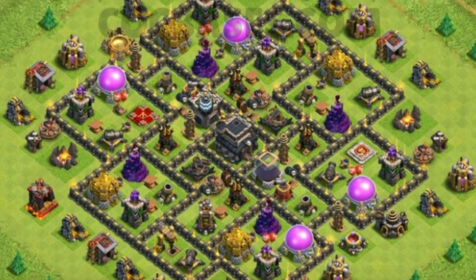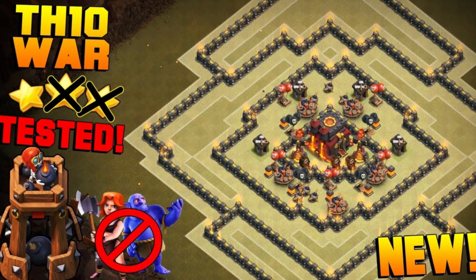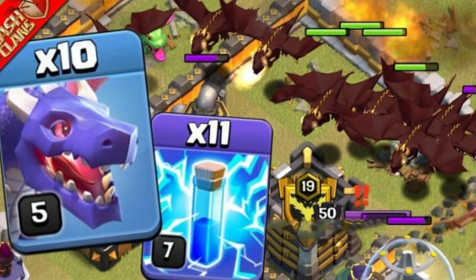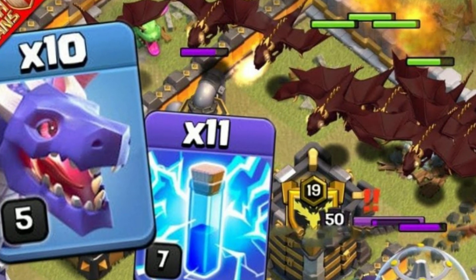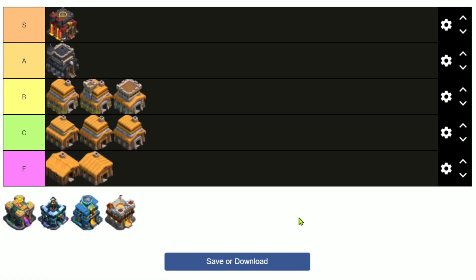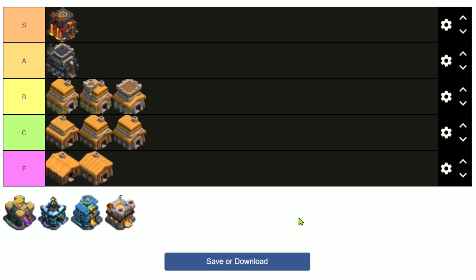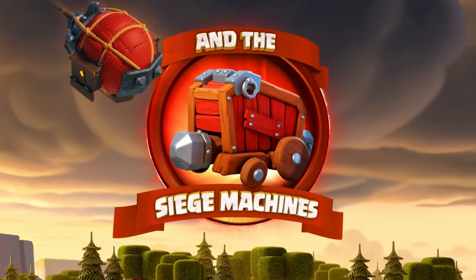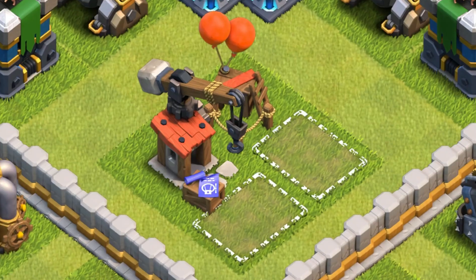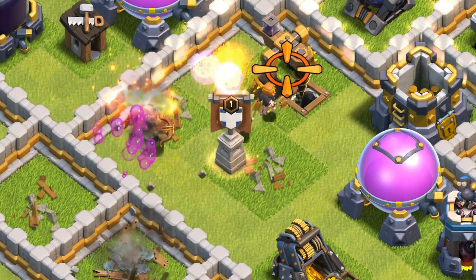Town Hall 10 is kind of what Town Hall 9 used to be a year ago, so I'm putting it in S. Town Hall 10 is so good. This is where we start to get into higher difficulty — you've got to have a little bit of skill to actually three-star. At Town Hall 7 and 8 you just spam Dragons and three-star, and at 9 there's a little more strategy, but 10 is where strategy really kicks in. You also get Siege Machines and can start doing Queen Charges.